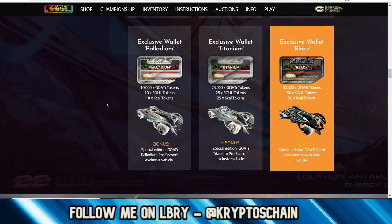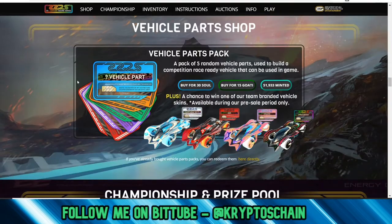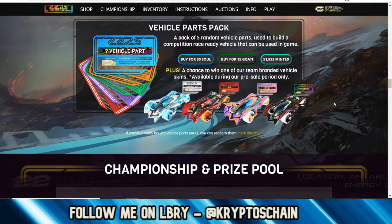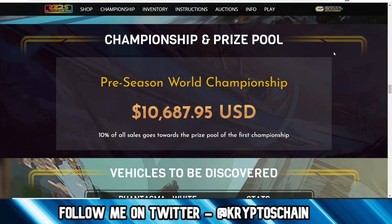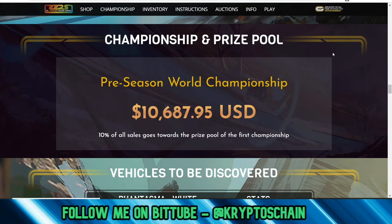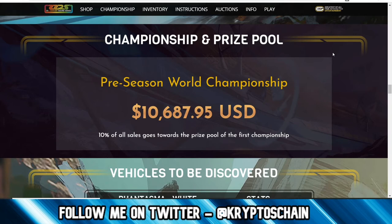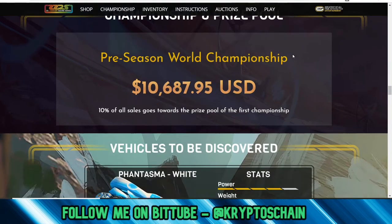You can earn that money back at some point by winning races and competitions, which means prizes and money. There are also car parts you can get — fairly cheap at 30 SOUL but they are random, so it's luck-dependent, hence why they're so cheap, or buy them for 15 GOATEE. There is a world championship coming up soon — a pre-season world championship — with $10,687 built up in the prize pool so far. Ten percent of all sales go towards this prize pool.